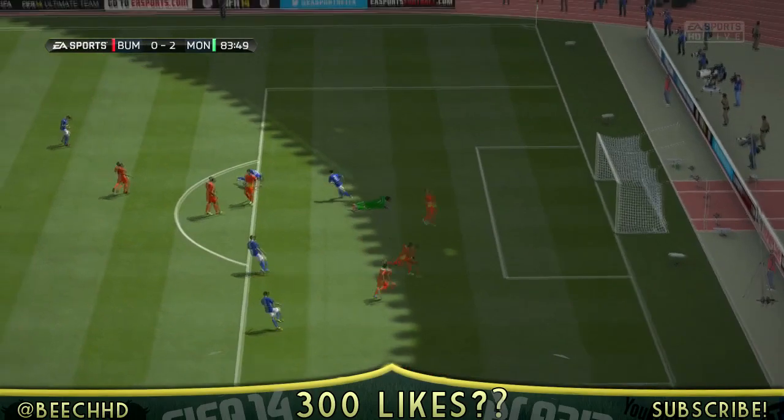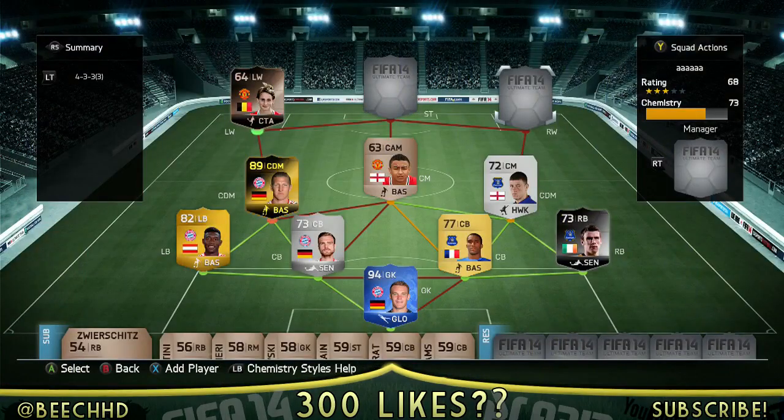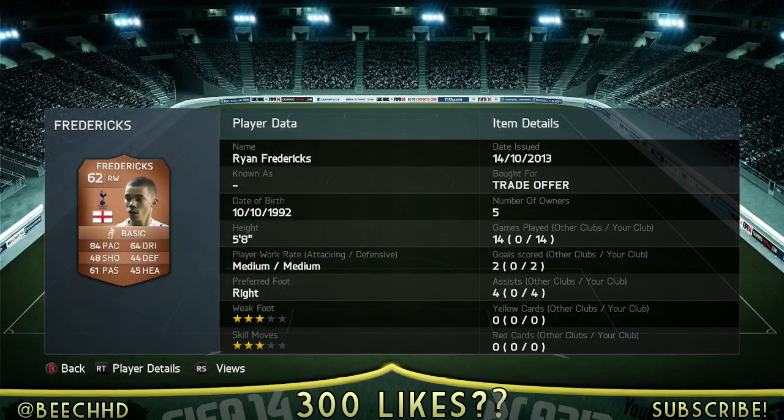The right wing is going to be shiny right winger Fredericks, who did absolutely nothing - he was terrible. Even though it shows he got two goals and four assists, I think those are just from the past when I've used him, because he's been in the club for a while. So I definitely do not recommend you go and buy him.